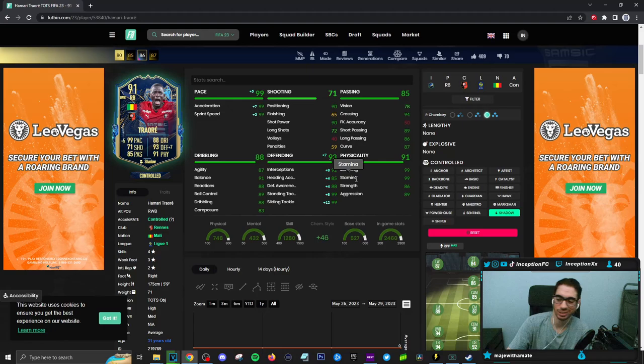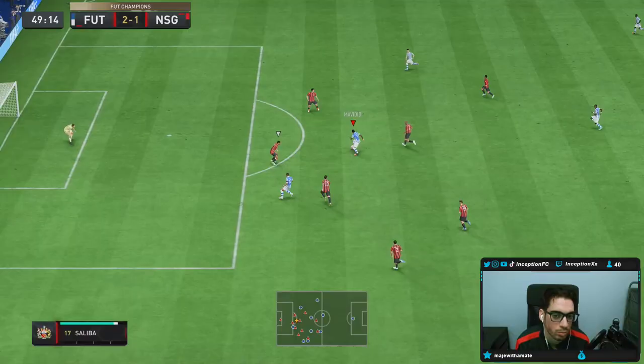Defensively, he's got 99 jumping, which is a huge W to deal with the corner kick tactic. There are strength and aggression stats you could potentially improve on an anchor, but for me personally we are mostly going to be using this card on the shadow chemistry style to see how he performs in the defensive position. We'll be using him mostly in that right wing back / right back position and we'll see how he plays — hopefully he's a beast.